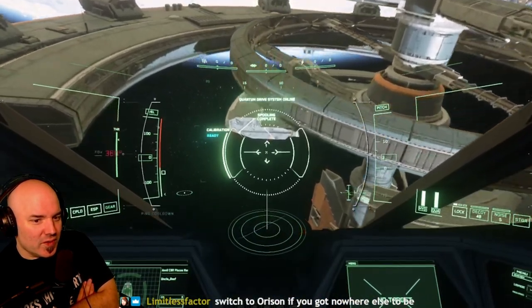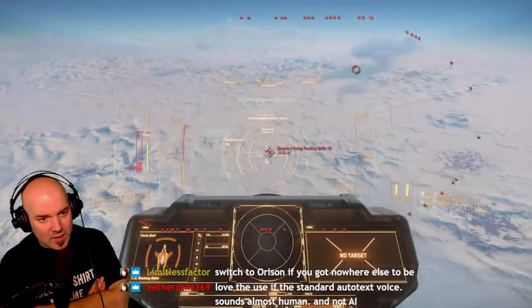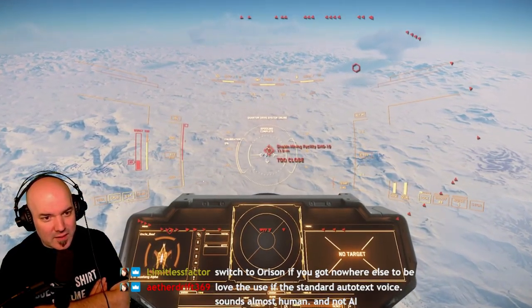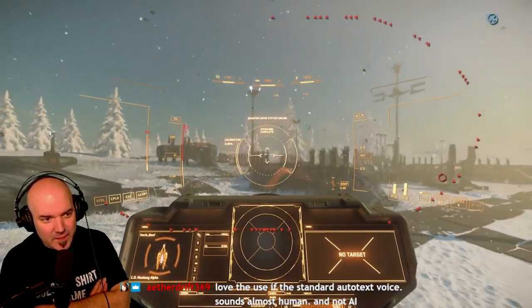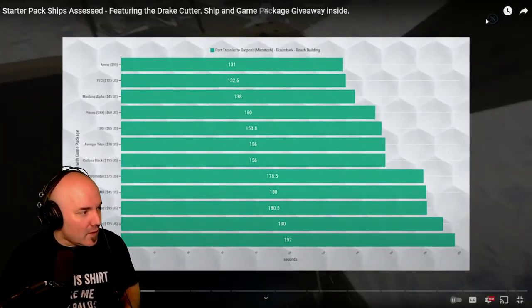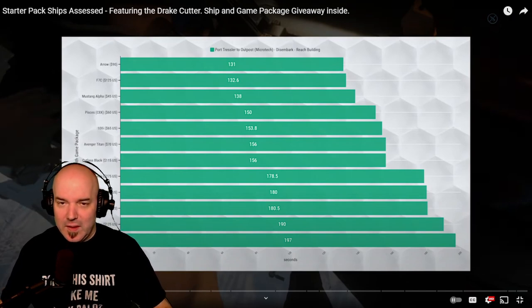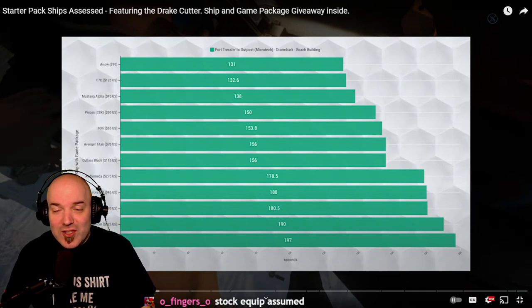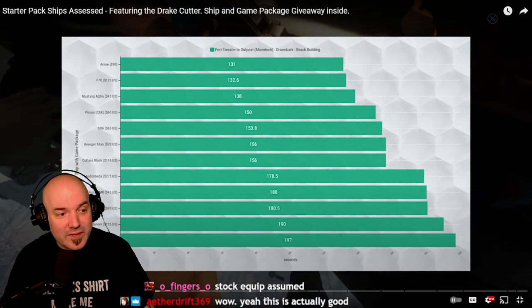The second stat we'll be using is the average time it takes to quantum travel from a set location near Port Tresla to a set landing spot at a mining facility on Microtech's surface, then disembark and open a door on a chosen building. This test covers factors that have an impact on disembarking, such as doors, ramps, seats, and elevator animations. This is such a great idea for a video — this is the type of guide that you do not see.